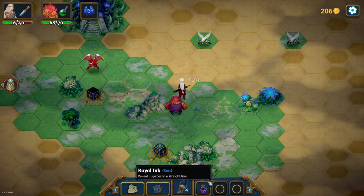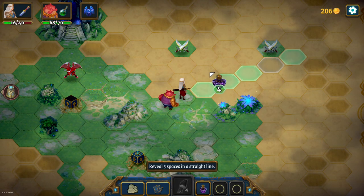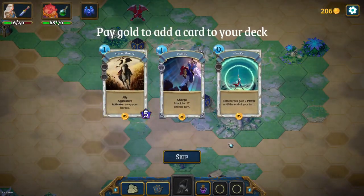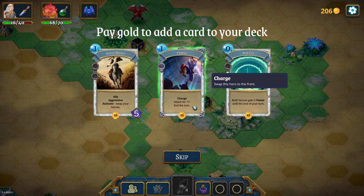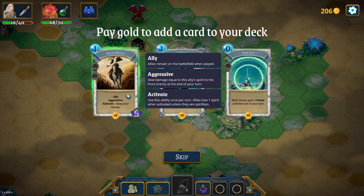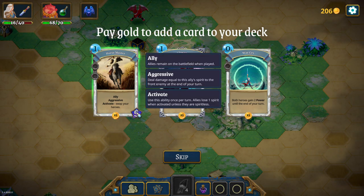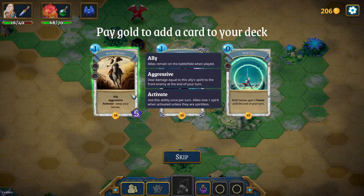Reveal five spaces in a straight line. Found an ink! I have four more inks - wow, I have a lot of things to use here. How big is this? I'm not forced to use it after I check it. Let's draft a card. They are definitely cheaper than the shop. Both heroes gain two power until the end of your turn, zero mana, no charge, attack 17 this turn - so this is the ending card, the last card I'm going to play in a turn, all aggressive and activate. Let's pick the ally card - one mana, deal five every round after I play him.